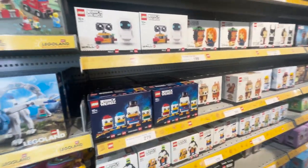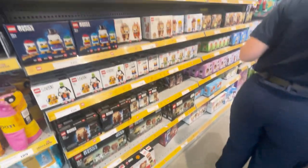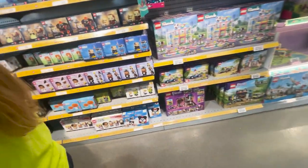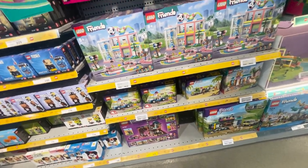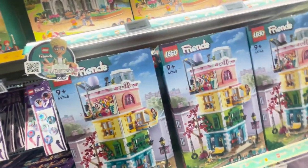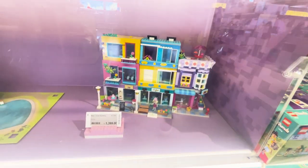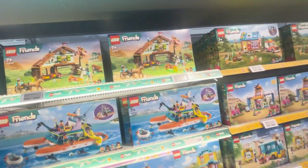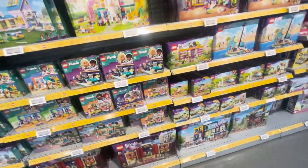We've got DuckTales — some of these you can no longer get. Manchester United one at the bottom, Barcelona one there. Chippendale villains, Harry Potter waves, the marriage ones as well. Still have Vidiyo down there, even though they sold out online because they went to half price. Friends — I've raved about this Friends set. Spectacular, incredible. Botanical garden. Some people snub Friends so badly, I don't know why — it's an incredible theme. I just don't like the whole mini-doll perspective, but there's a massive section for Friends.